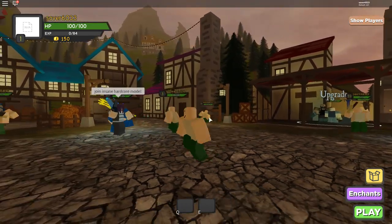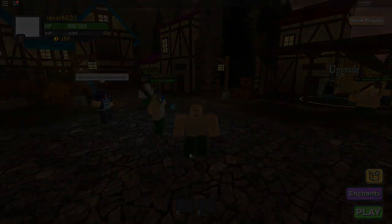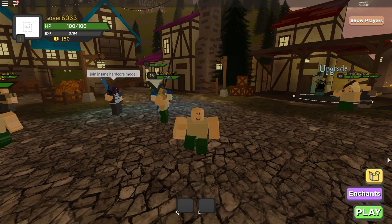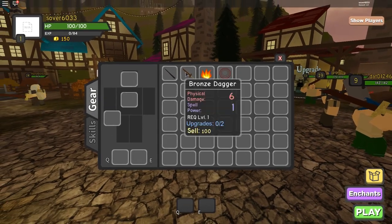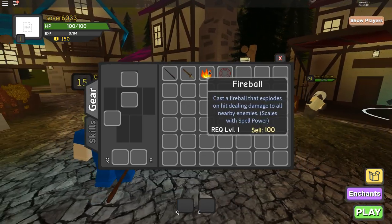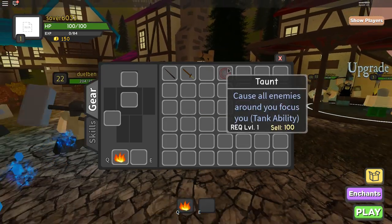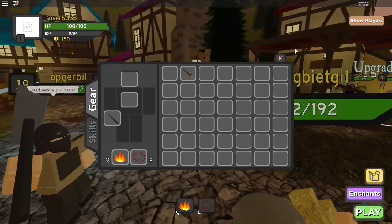This is an alt account, and I'm showing you the starter guide. As soon as you get into the game, the game will automatically give you four items: a starter wand, a bronze dagger, a fireball, and a taunt. As a starter, I would recommend you use the fireball and the wand, but you can also use the taunt.